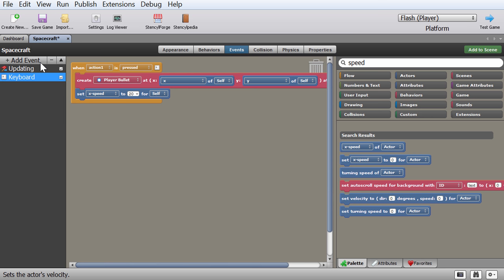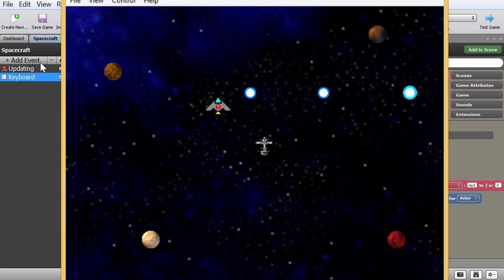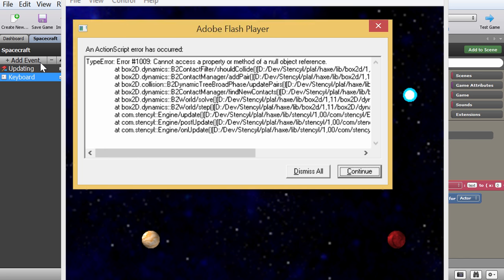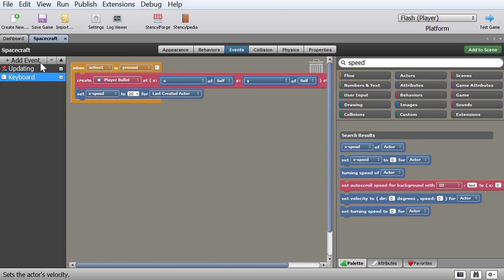We set the X speed to 20 for 'last created actor' — which in this case when you press the button is going to be the bullet. When I compile my game and try to shoot, I now have bullets coming out, but they're always going in the same direction no matter where I'm pointing — and the game crashed, I think due to a collision. But basically it's working: the bullets are moving in the direction I assigned. The problem is I want them to move depending on the direction I'm pointing.